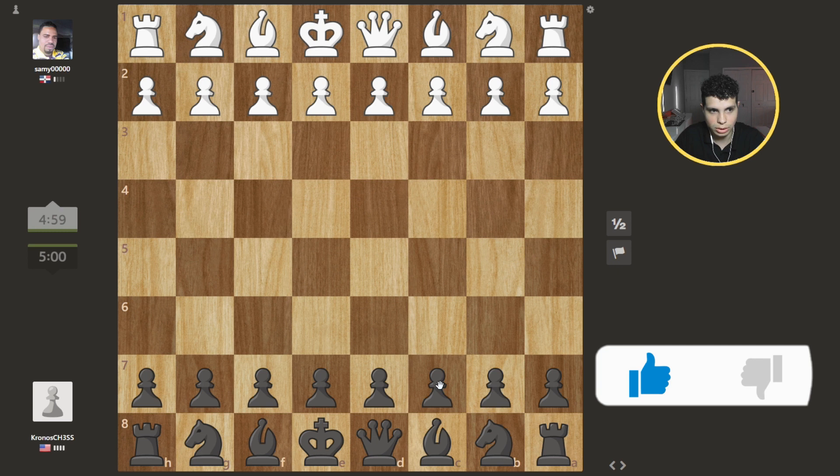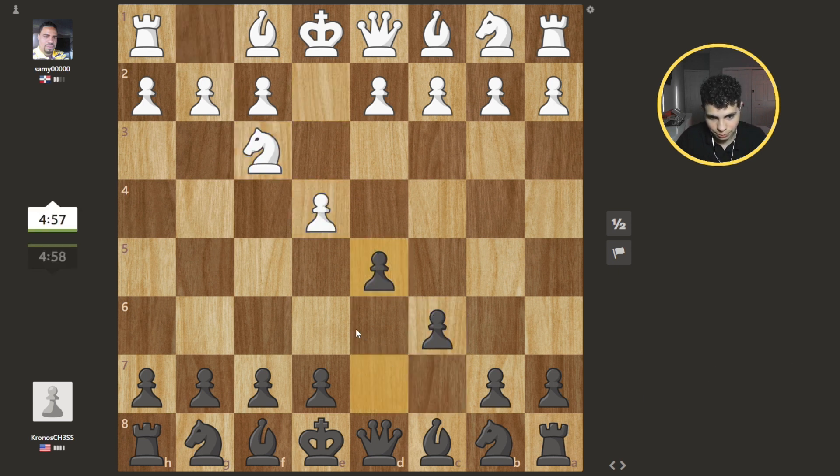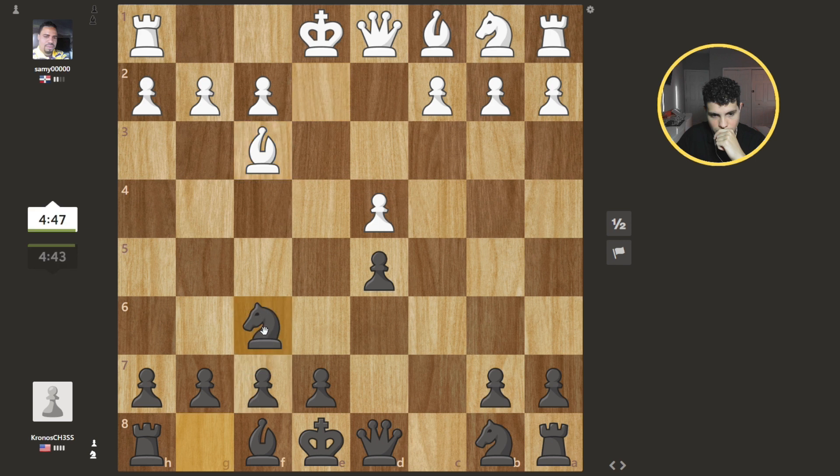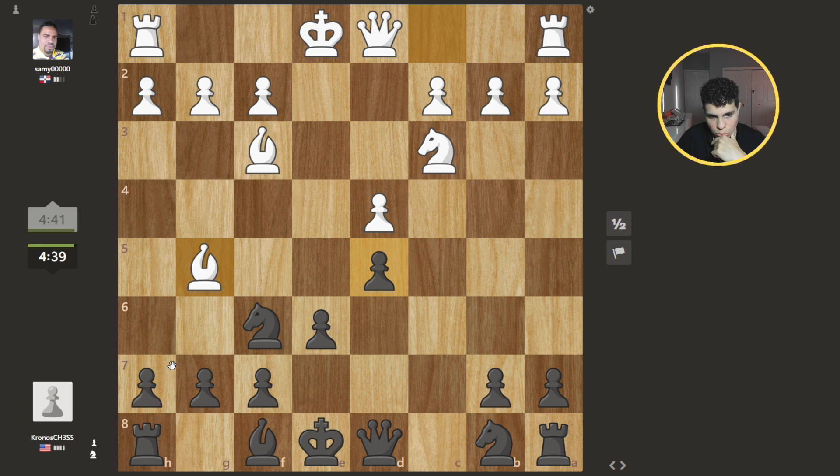All right, my boy from Dominican Republic, let's do it. I forgot I gotta set up the auto-take. Do I develop this first? I think — ah, that was a mistake, 100%. You were supposed to develop the knights, I think, which is fine. We can go here now; he's probably gonna do that. We can go here protecting with this and this. We can go there because if he takes I just take back and I can go ahead and castle.